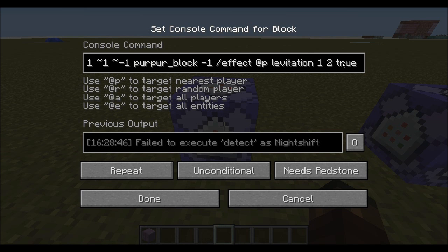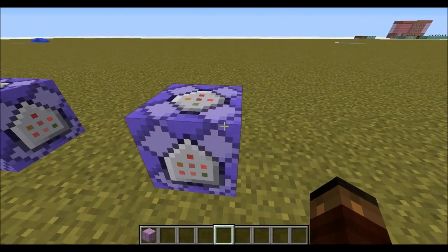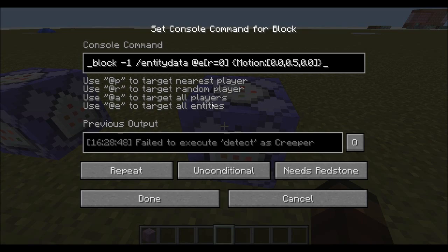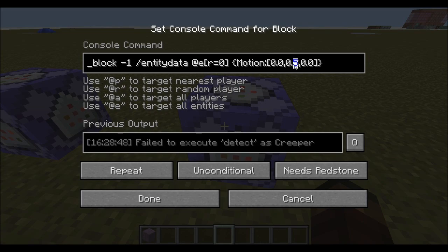Another issue was that people were forgetting this number here. Some people were writing a 0 — that's fine. But if you leave it blank, it just doesn't work at all. For the other command, it's just an entity data giving a motion of 0.5 up. I don't really care if you did the teleport command — you still get a point for that. And I don't really mind if you got the motion value wrong, so long as you included it.